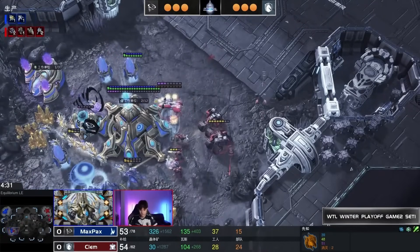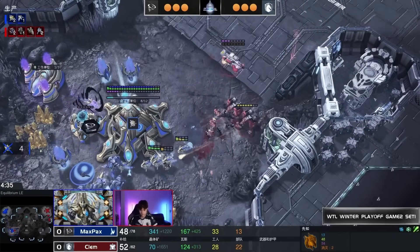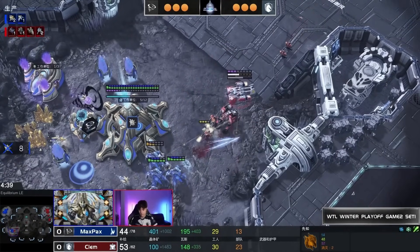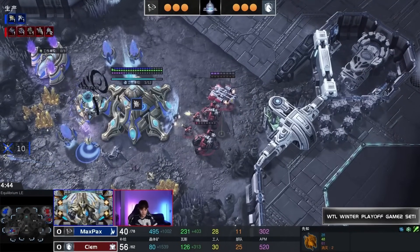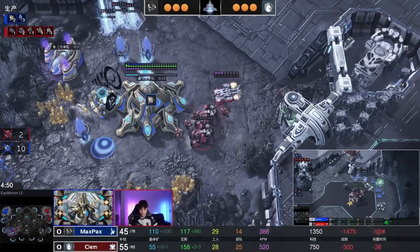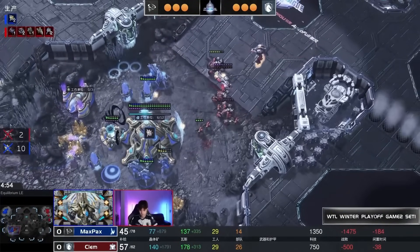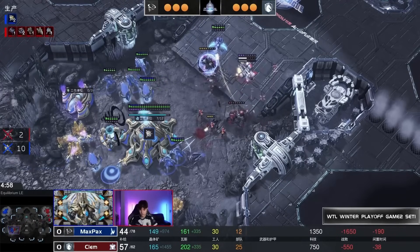Stalkers warp in, but the first Stalker goes down extremely quickly as probes pull forward. Cyclones are so much better against probes than they used to be with that faster re-lock-on range. Beautiful pickup from Clem, dodging each and every Stalker shot as he gets on top of the gold. On a map that Max Pax probably would have picked, Clem is currently dominating with insane Cyclone micro.